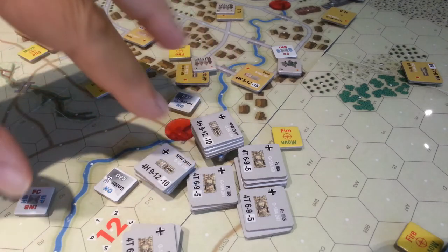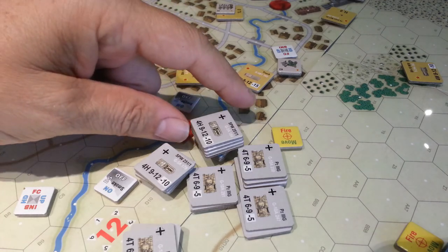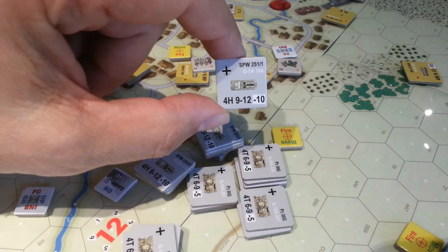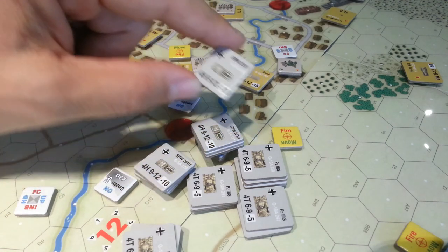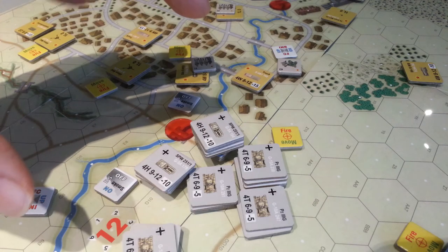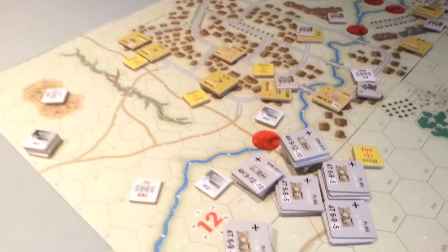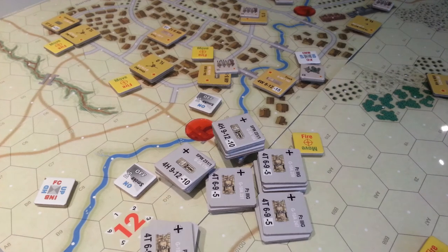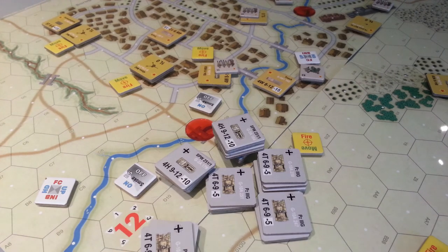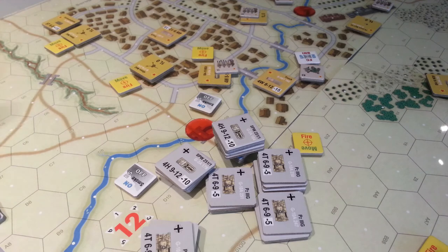It's very crowded here and trying to move units through and do all this business is just a little disappointing - I wish these counters were just a tiny bit smaller or the hexes a tiny bit bigger. I don't think this will happen very often because it's a pretty open game; you can see the size of the map. Typically you'll be playing on a larger area, so you won't have these crowding issues, but for this particular close-assault city scenario it's a little frustrating - I'm always banging things and knocking things.